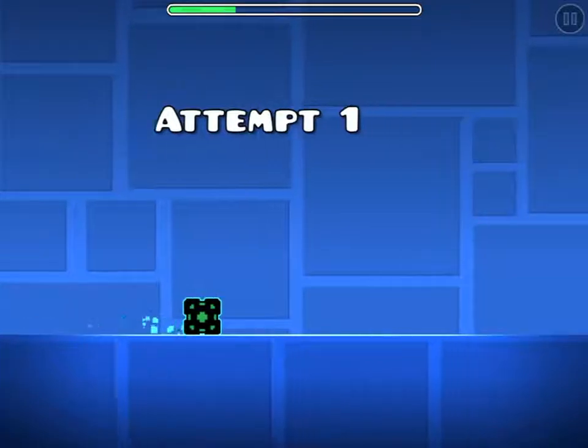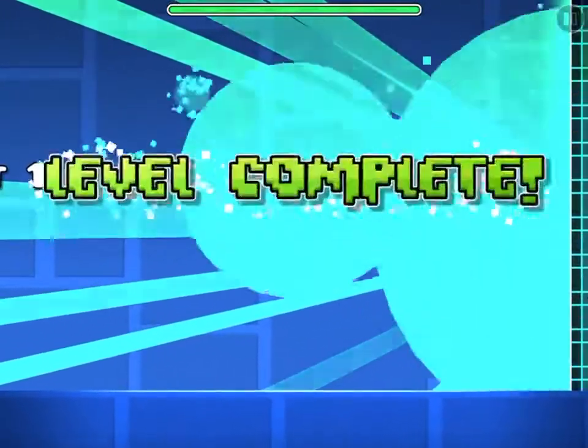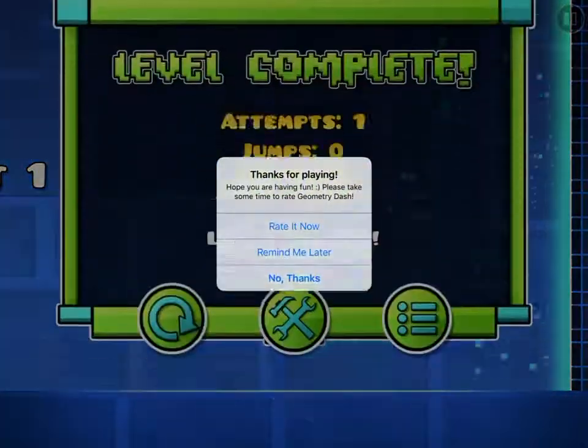Then play, and basically the level goes away. But once you publish it, it's there.